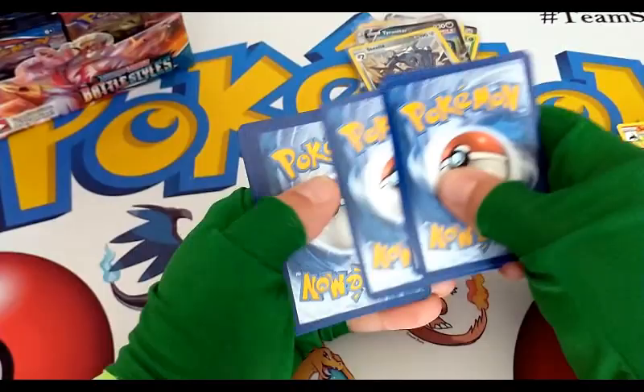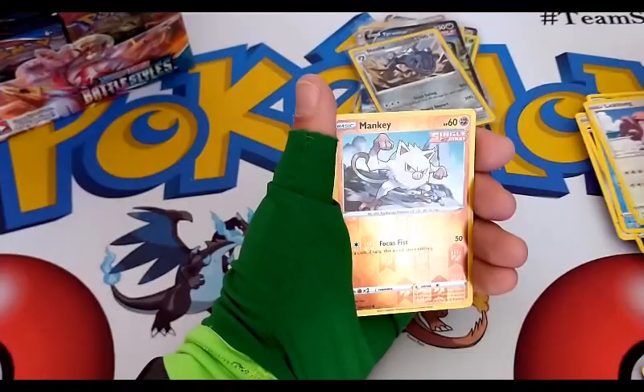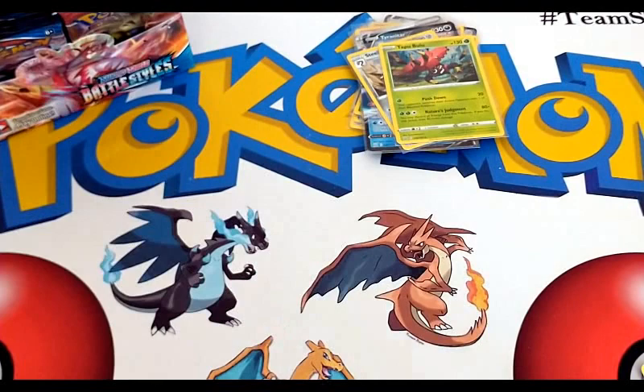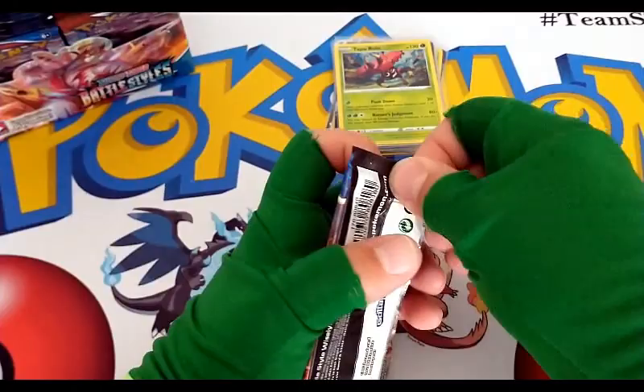Energy, Tower of Darkness, Durant, Bronzor, Cherubi, Lickitung, Mankey — reverse common and our rare is a Tapu Bulu holo. I don't know why but Tapu Bulu never took off in popularity that much. I remember the Tapu Koko cards and the Tapu Lele cards — people went nuts for those Tapu Lele cards from Guardians Rising. The Tapu Bulu never really took off.